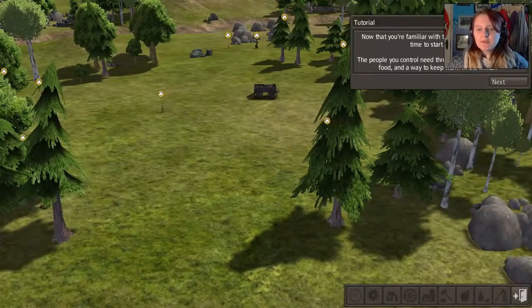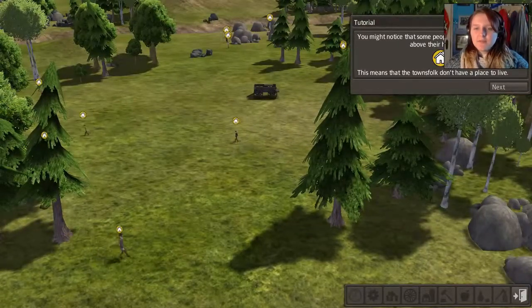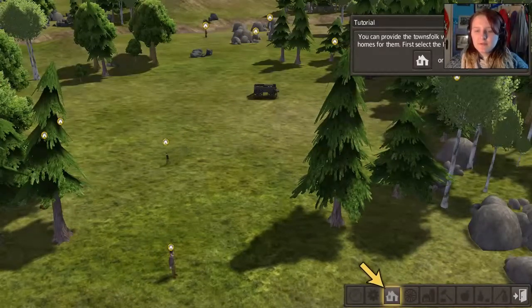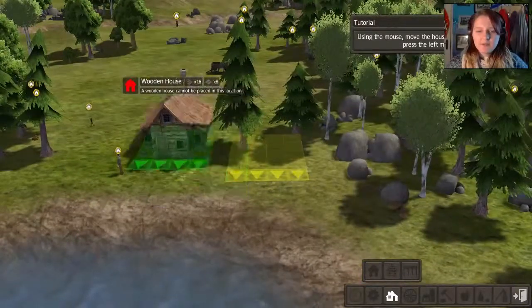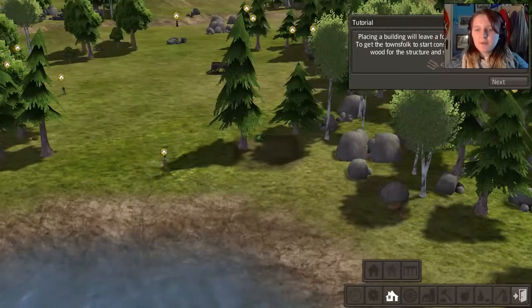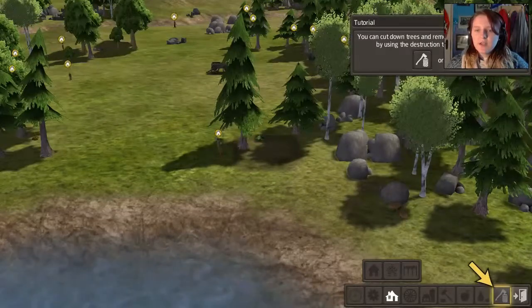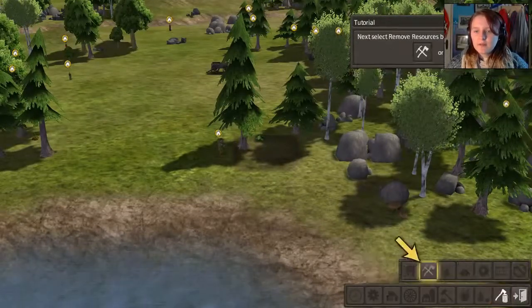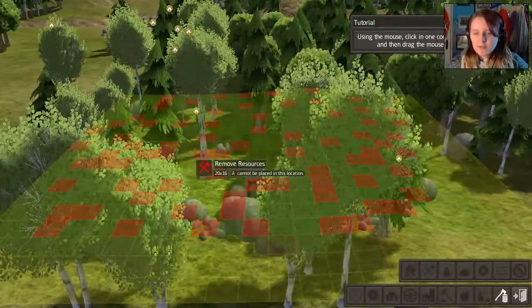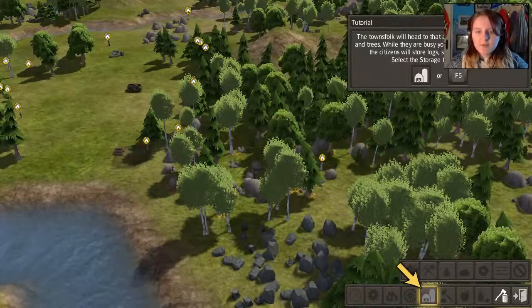The people need three things to survive: shelter, food, and a way to keep warm in the winter. You might notice that some people have a house icon above their heads — this means they don't have a place to live. So we need to place a hut. Placing a building will leave a footprint where it will be built. To get the townsfolk to start construction you'll have to collect wood for the structure and stone for the foundation. You can cut down trees by clicking and dragging as far as you want — that's awesome.